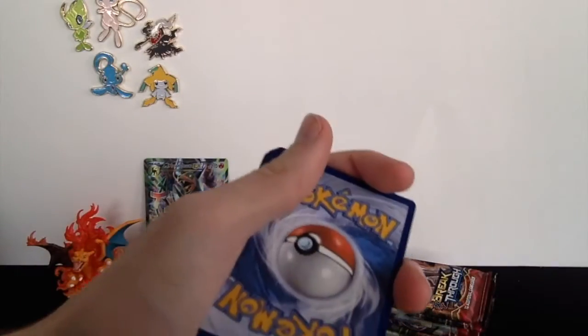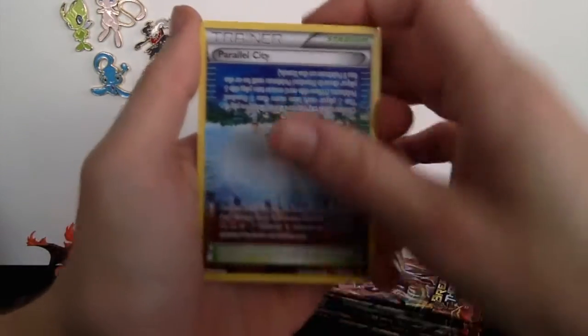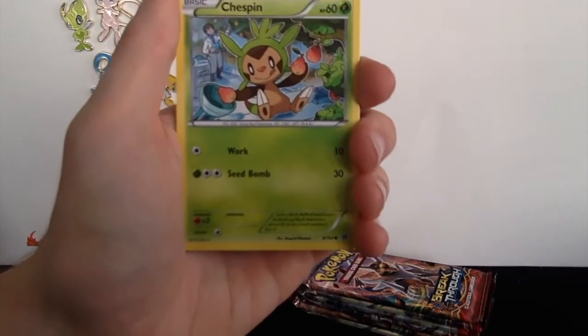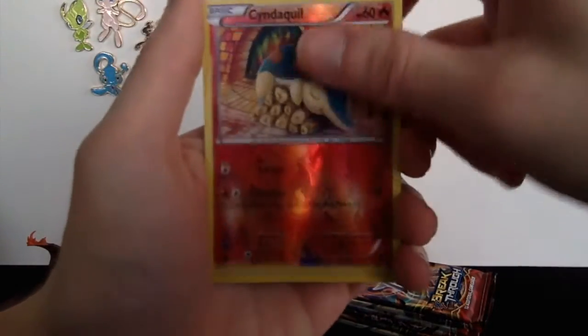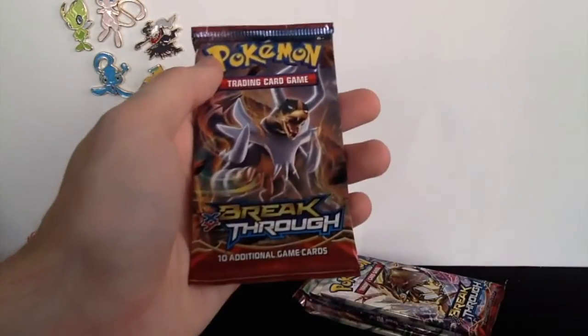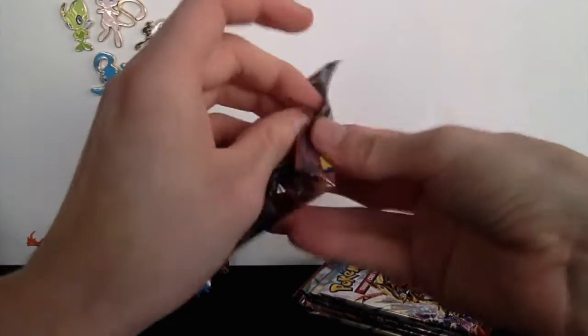I had a good feeling about that pack when I saw that Xerneas. Pack three: we got a Parallel City — awesome card — a Whirlipede, a Starmie, a Goldeen, a Starly, a Rufflet, a reverse holo Cyndaquil, and a regular rare Abomasnow. Just a regular rare, but hey, we already got that Houndoom EX. Now let's jump into this Houndoom-themed pack — pretty excited about the overall pulls so far.